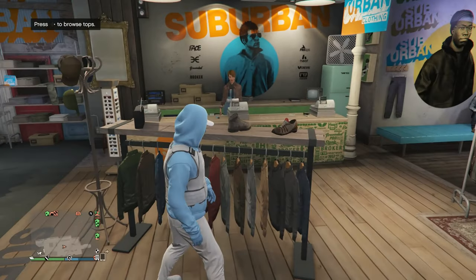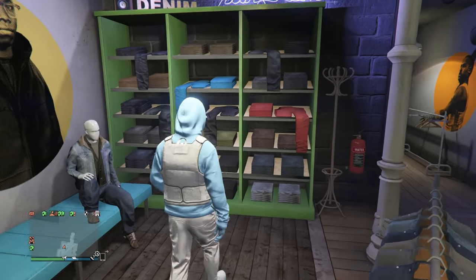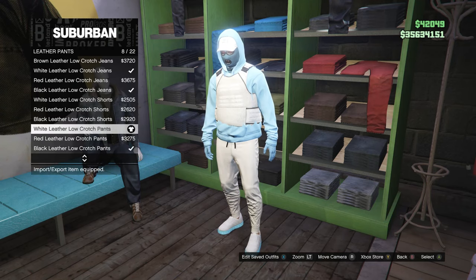After you have your utility vest and hoodie, back out of the tops and head over to your pants. Scroll down to leather pants, which is on slot 11, and look for the white leather low crotch pants, which is on slot 8.